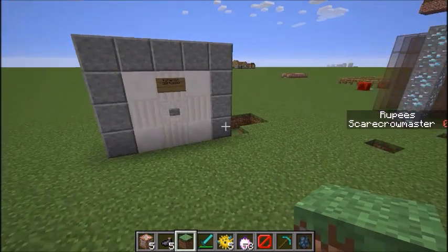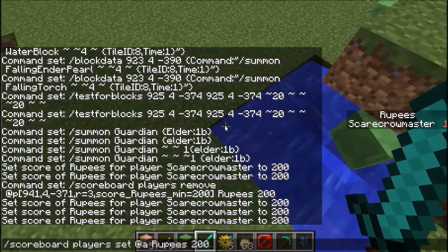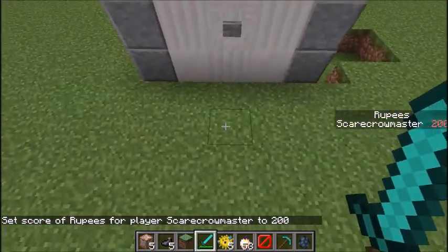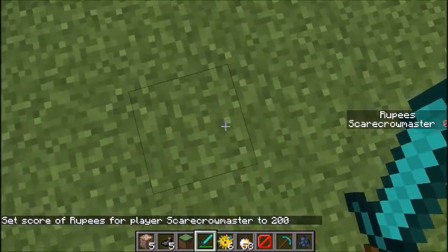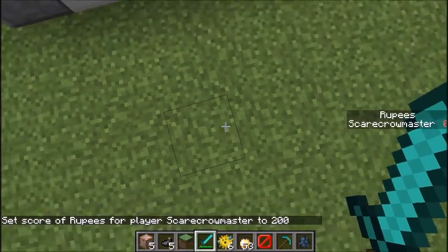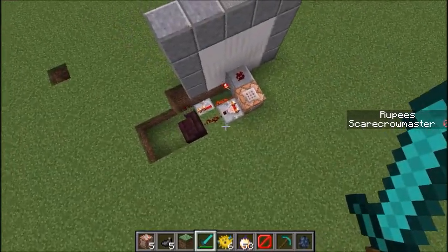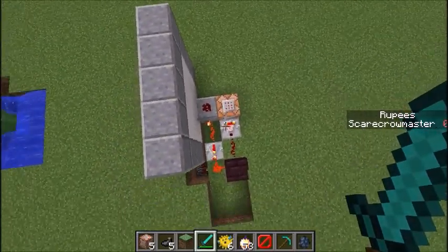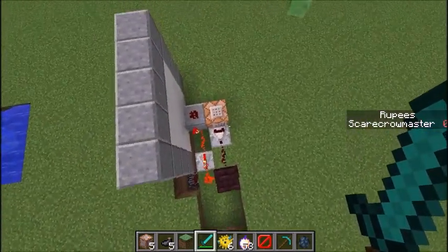Once I kill one mob I get one rupee, and I can increase the number and then get the items. So let's see how this works. There are all of the mechanics — there's also the third command. As you can see I only have zero rupees and it switches off.